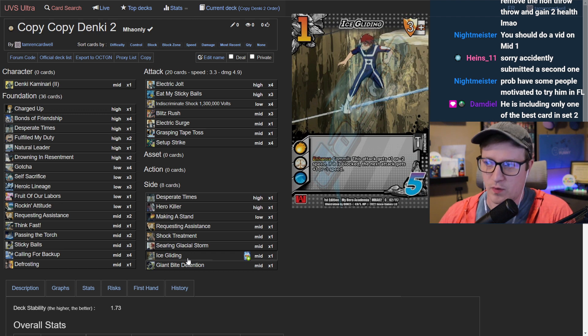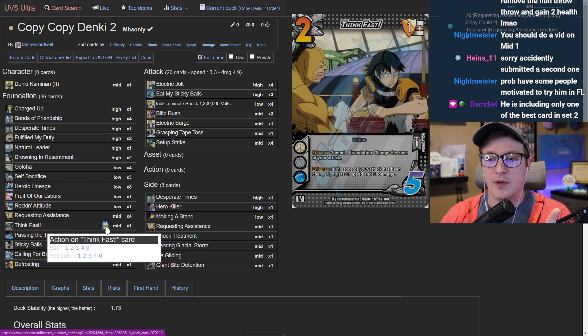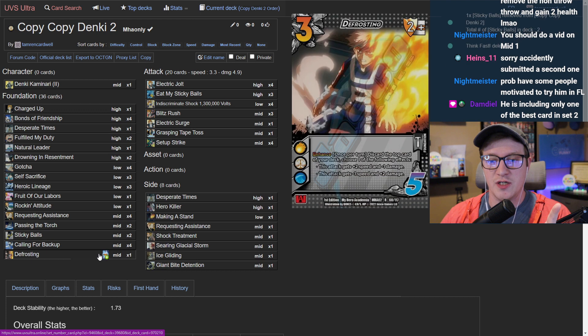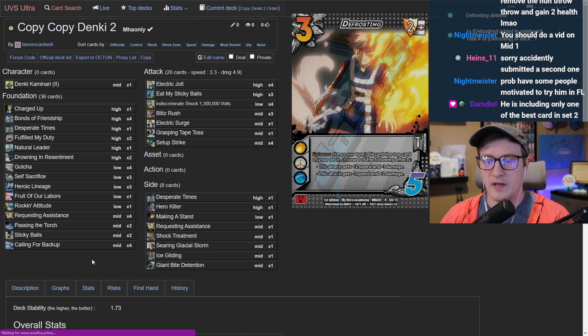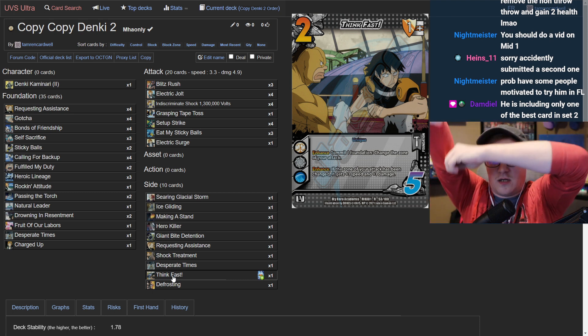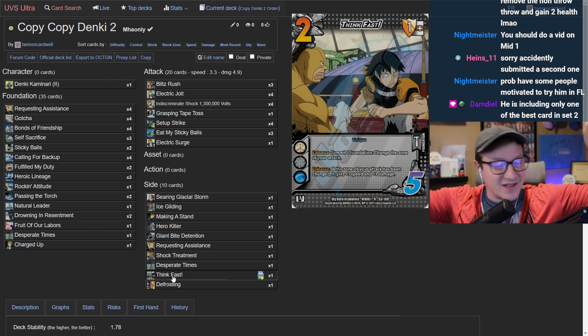Ice Gliding was cut because of its top-right number — it was either that or Calling For Backup, which was an easy decision. The host then makes hard snap choices: push Requesting Assistance to a four-of since it's too powerful to not max; move Think Fast to the sideboard as they want to cut it entirely; drop Sticky Balls to two copies; and sideboard Defrosting. The host explains Defrosting and Think Fast are the weakest of the two-five mid block slots.